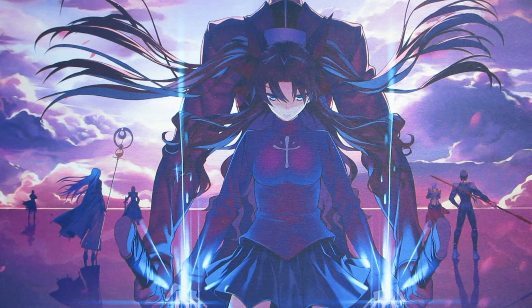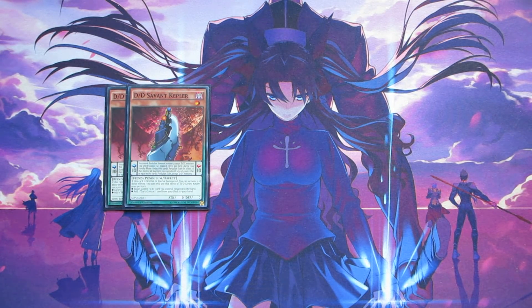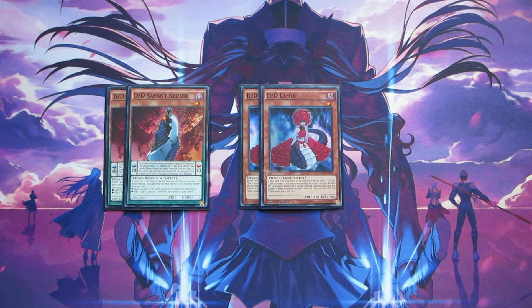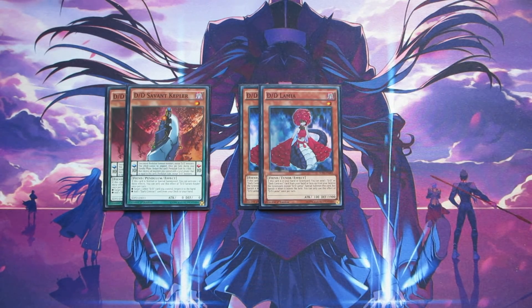For some of the engines we use to supplement our Lyrical Lucinias, we're running two copies of D/D Savant Kepler. When Kepler is Normal Summoned, you can search out a copy of Dark Contract with the Gate, and Dark Contract with the Gate allows you to search out a copy of D/D Lamia. Lamia can send the Dark Contract you used to search her to the graveyard to Special Summon herself from your hand or graveyard. This basically turns Kepler into a one-card Rank 1 play or even a one-card Link Summon. And Lamia can use her effect from the graveyard as well — so if you have something like One for One in your hand, you can pitch her to the graveyard to get more value out of her.